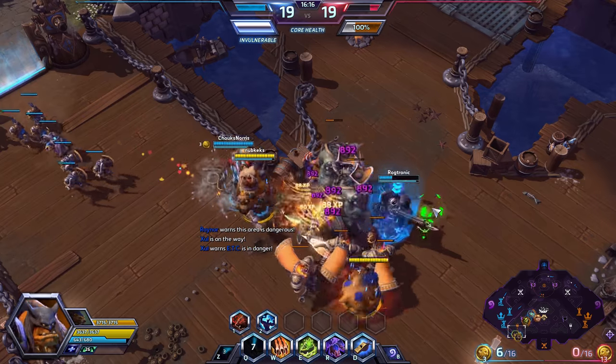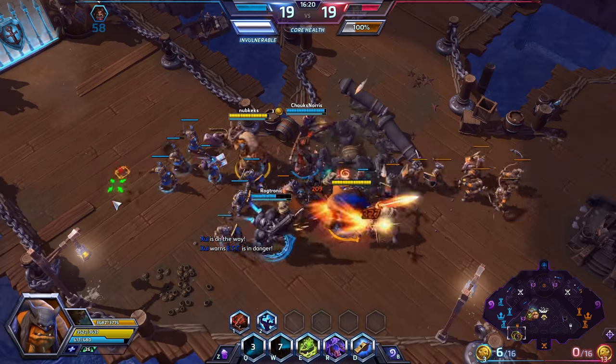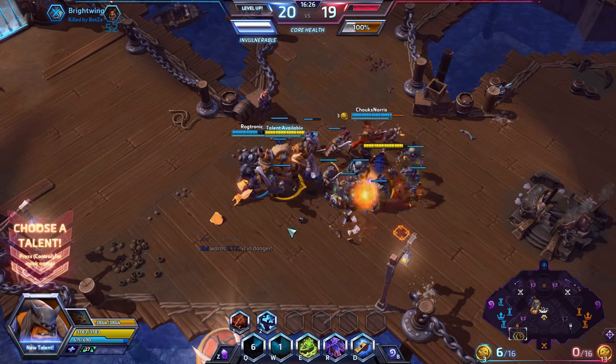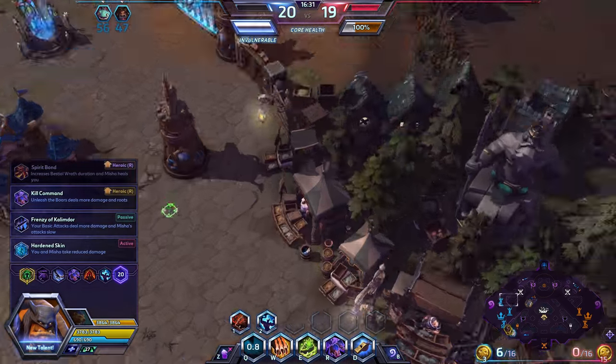Our teammates are completely going in and I'm not sure what they're doing. The throw is real here. Brightwing goes down. ETC and Brightwing respawn and use their globals to instantly get back in — this is not good.